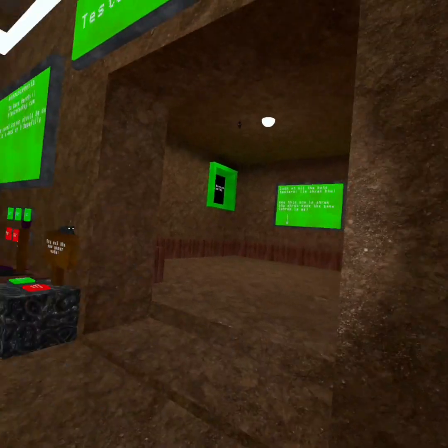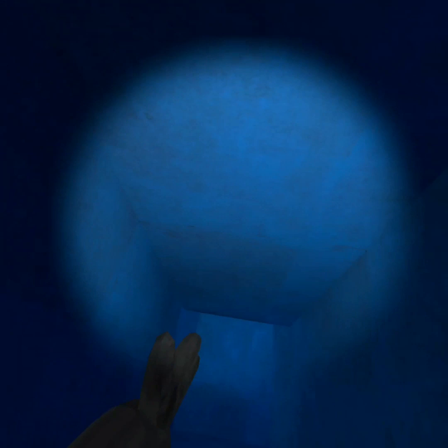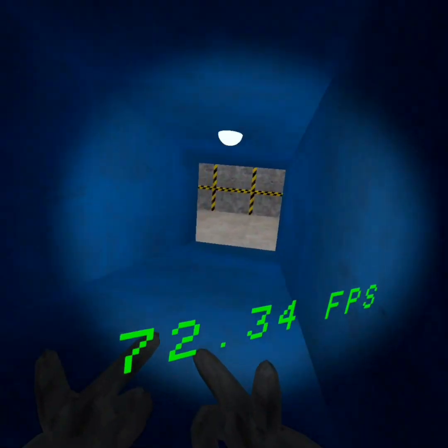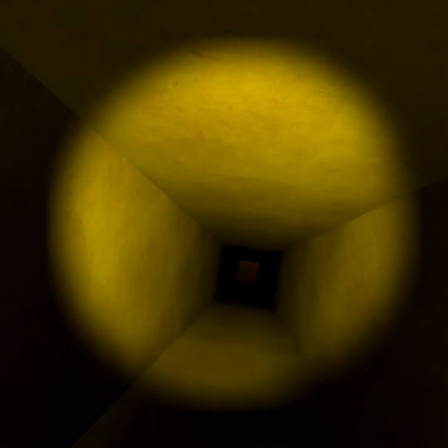So firstly, what you want to do — I'll show you how to load up the flash. Firstly, you want to come down this blue slide, so it leads you inside of the shop. Then, when you're inside of the shop, you want to go down this yellow slide.